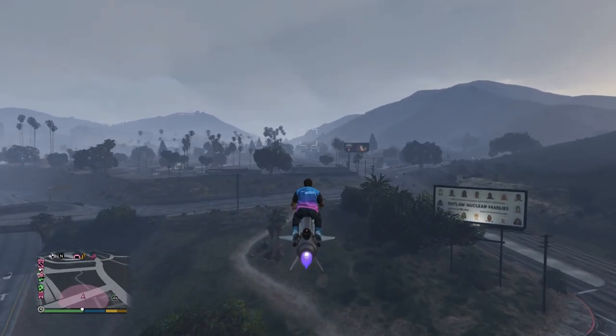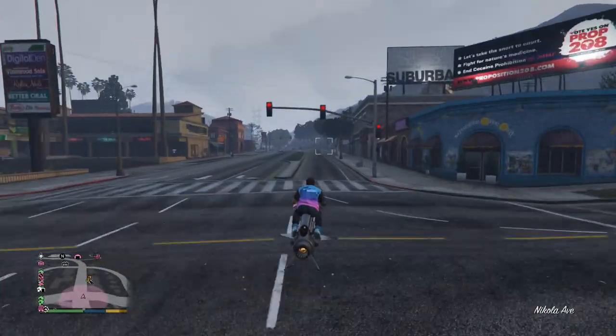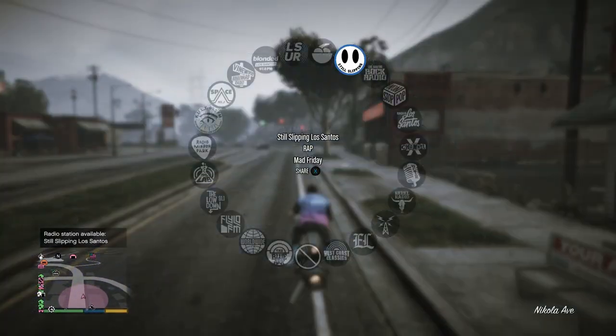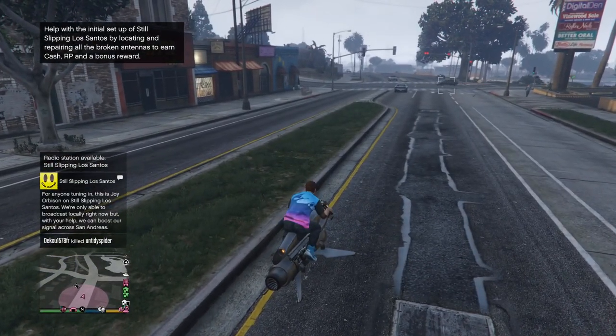Everyone who logs on this week will also receive the yellow Still Slipping T, as I will show you on the screen. So, to start the repairs, you first have to head over to the J on your map in Mirror Park. If it isn't there, then you've probably already been there, and you should be ready to start repairing. Once you get there, you should get a text asking you to help boost the signal, and then you're ready to go.